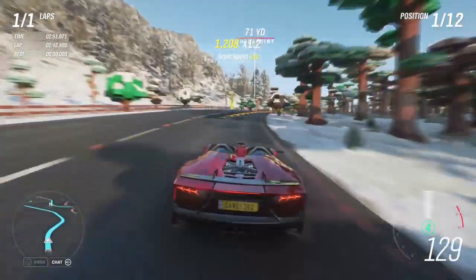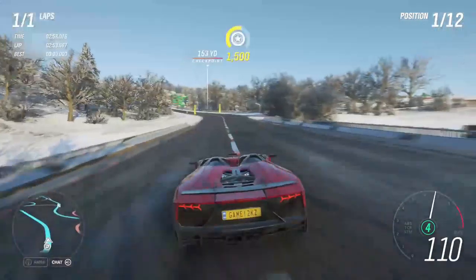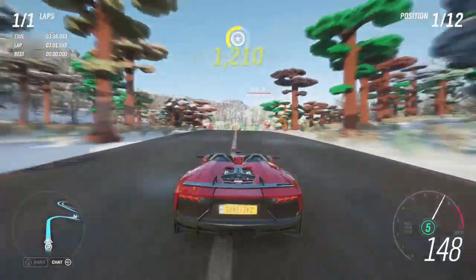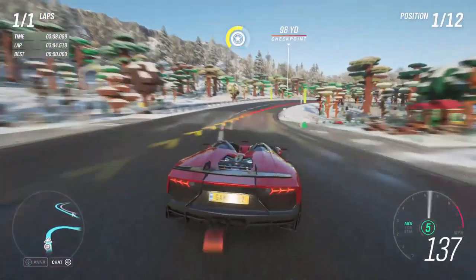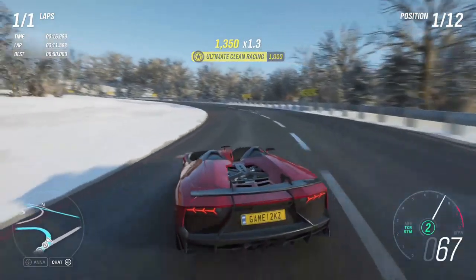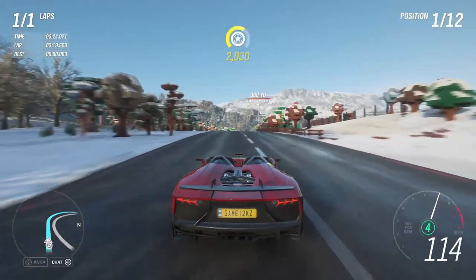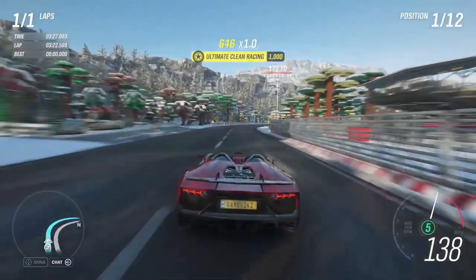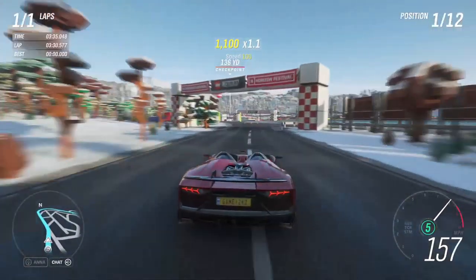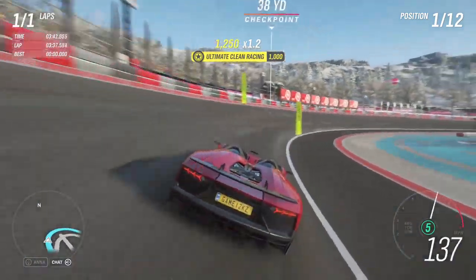I think the Skor actually has like above-average handling, especially compared to that 488 Pista that we drove in the first two races of this video. We're now in the north-western part of the map, so we should be heading towards the racetrack now. This is the road that leads to the racetrack just from the other side. I don't want to look at that car, because sometimes when we're in first place doing so well, we look back and all of a sudden we're not doing so well, and then I end up in 12th place — and you know what happens.